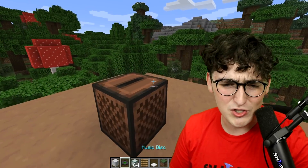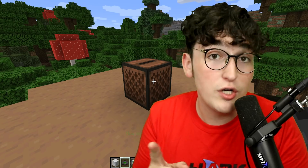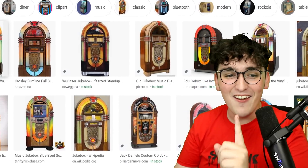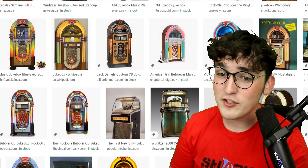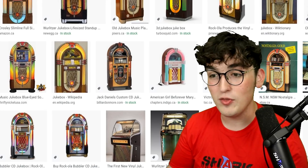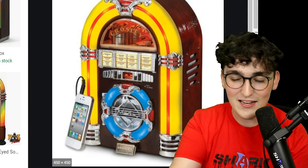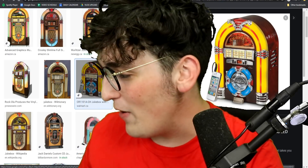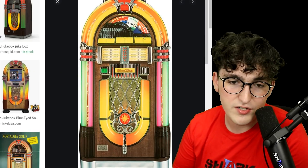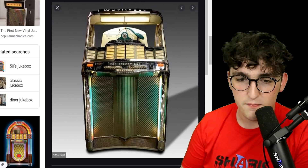Next up, we have the jukebox. We all love a good old jukebox — grab a music disc, pop it in, listen to some tunes and have a good time. What does the jukebox look like in real life? These are super retro jukeboxes — probably super old compared to the Bluetooth speakers we have today. This one is literally converted so you can plug your iPhone into it, but it still has the old audio jack. They look similar, but obviously a Minecraft jukebox is slightly different. These are so cool — imagine going into an old restaurant and playing around with one of these.